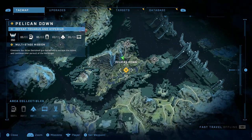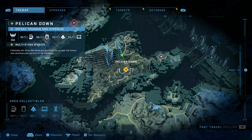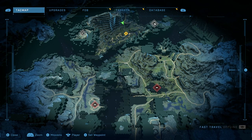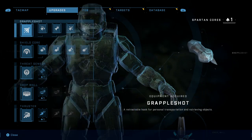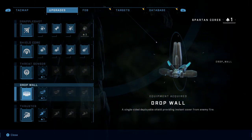Hi there, Release Fire here. I'm going to talk you through how to beat Tavares and Hyperius, the boss fight in Pelican Down. It comes part way through — you're at about 20-21% of the way through Halo Infinite.